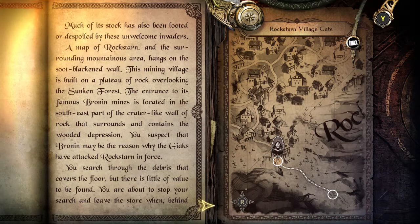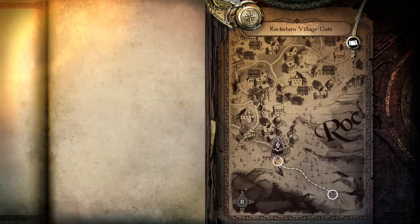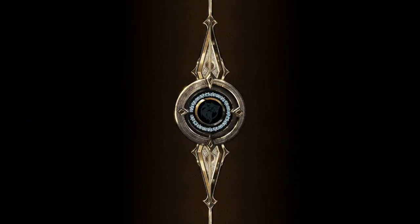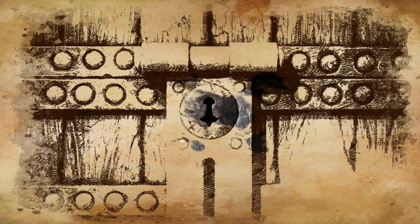Much of its stock has also been looted or despoiled by these unwelcome invaders. A map of Rockstar and the surrounding mountainous area hangs on the soot-blackened wall. This mining village is built on a plateau of rock overlooking the sunken forest. The entrance to its famous Bronin mines is located in the southeast part of the crater-like wall of rock that surrounds and contains the wooden depression. You suspect that Bronin may be the reason why the geeks have attacked Rockstar in force. You search through the debris that covers the floor, but there is little value to be found. You are about to stop your search and leave the store when, behind the store's counter, you discover something that sparks your curiosity. It is a large wooden chest, and it is locked. Oh yay, we get an event where we try and open chests. There are quite a few of these. It's cool that it actually loads it in.